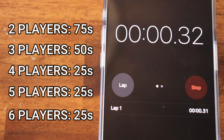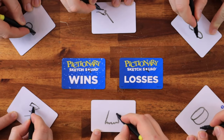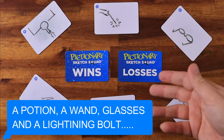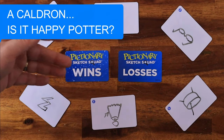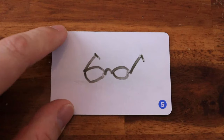When everyone is ready, start a timer according to the number of players displayed on screen and everyone starts sketching their hints. When the timer is up, all players should show their boards and work together to guess what the big clue is by trying to figure out each other's sketches and how they relate. Note that you cannot discuss your own sketch or indicate whether other players are guessing it correctly.